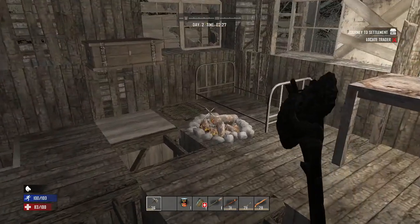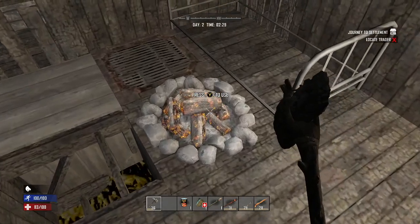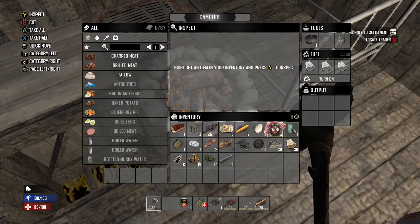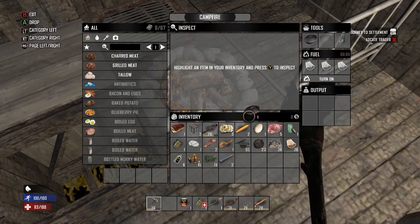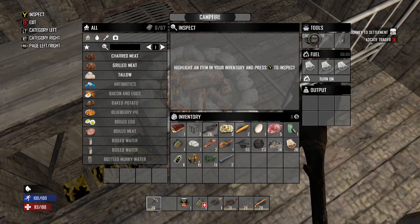I'm just kind of showing you guys — I had a lot of people ask about the campfire, so I figured I'd go ahead and just put a cooking pot in here and show you guys. I had a lot of people ask how you do it. So I have a cooking pot here. I'm going to take this thing out. You take the cooking pot, push down on the right trigger on the right joystick, and it puts it directly in there, just like that.